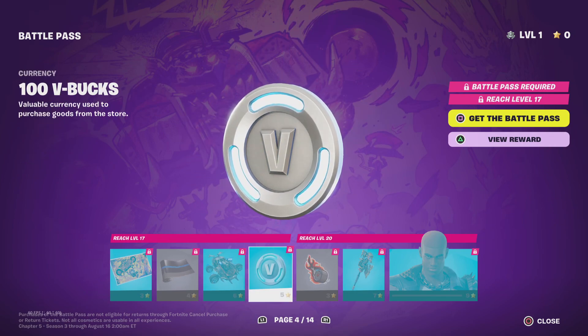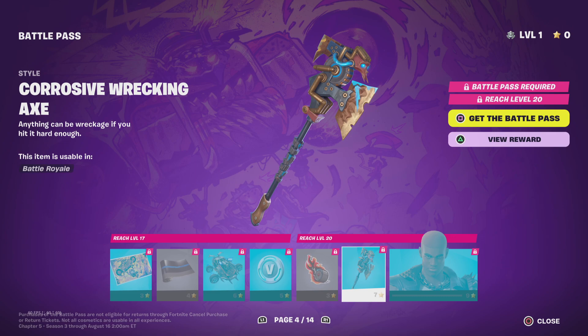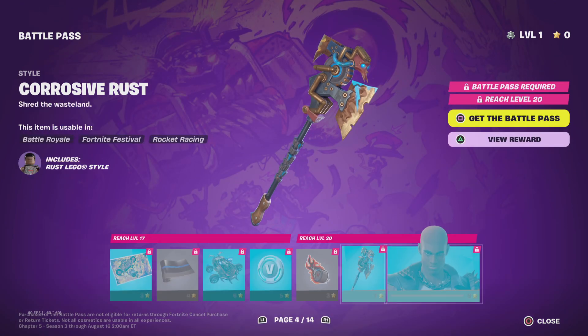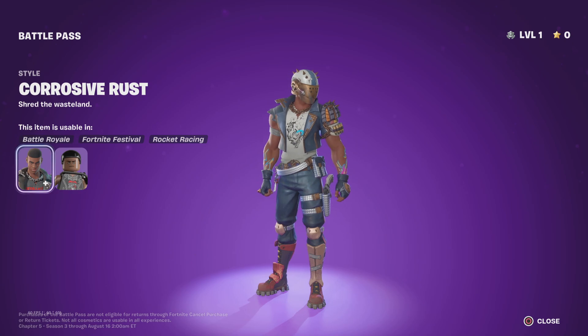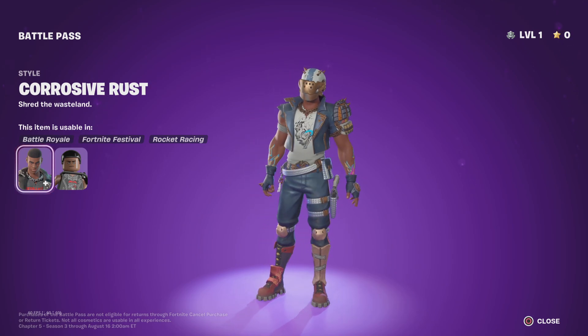This is his style for the glider — it looks sick, it's getting Mad Max vibes. I don't know why they have it in styles but okay. Burnt Rubber looks sick too, it does kind of go with the season's vibe. Wrecking Axe styles — that's kind of a new thing. Coruscant Rust — you get to see his style with the helmet on. I'll probably rock this a couple of times because I like the Rust Lord skins even though I don't own any.